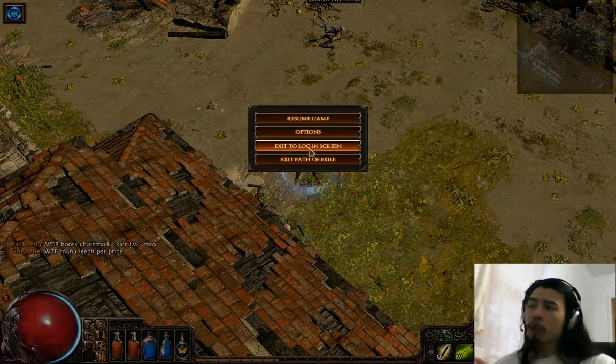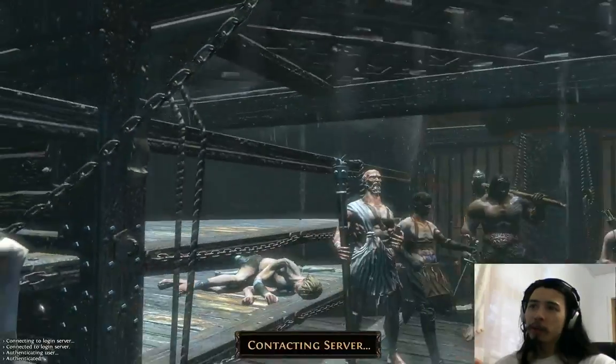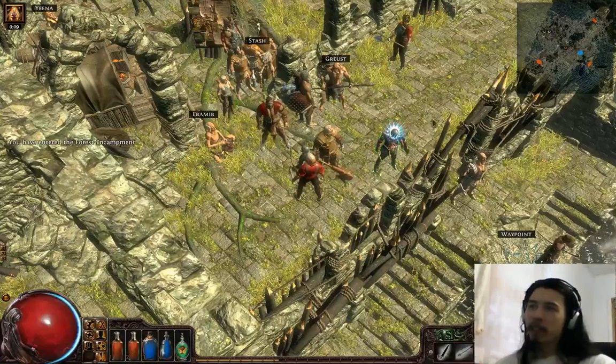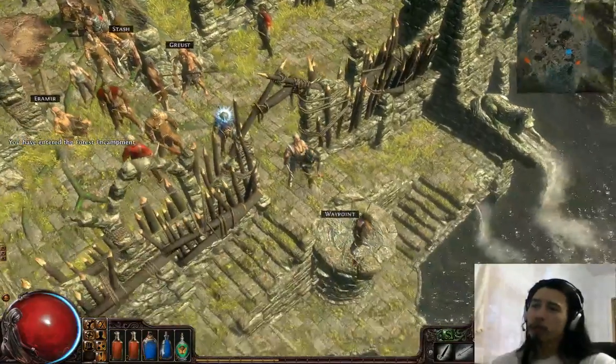If you're really cheap and don't want to use a portal scroll, just exit to the login screen like this, then go into your character and you're back in town. So that's a way of avoiding portal scrolls if you're short on them.